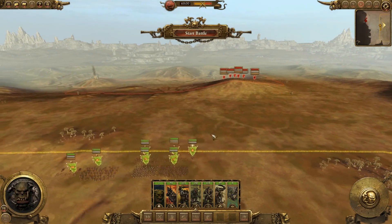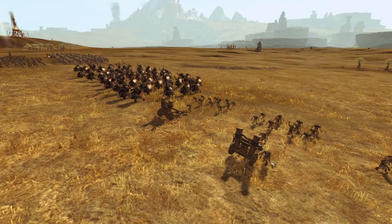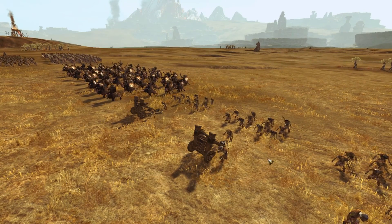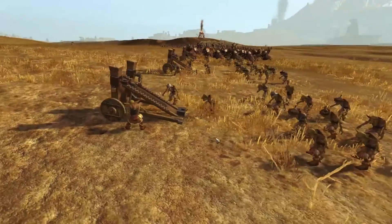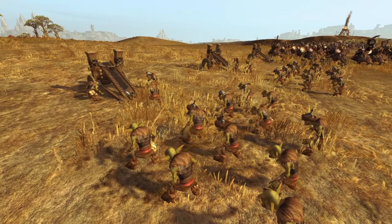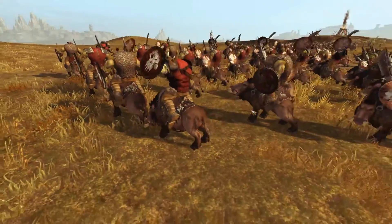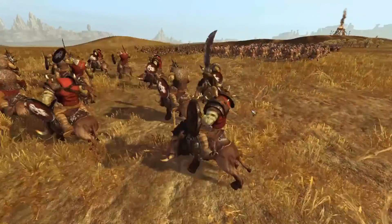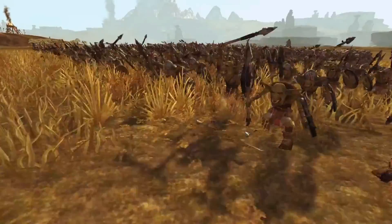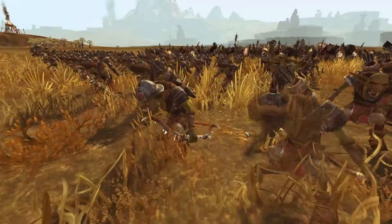Let's take a quick look at the units. Hopefully you guys can hear me okay — I might need to turn the game volume down. The Doom Divers are pretty awesome — these guys actually load up into a catapult, get a wingsuit on, get launched out and dive into the enemy. Then we have our orc boar boys, our Black Orcs, our goblins, and our goblin archers.